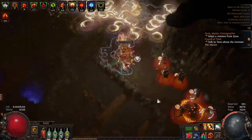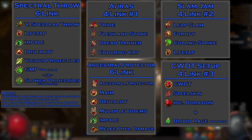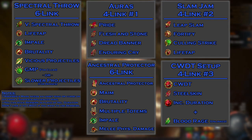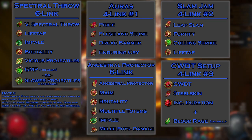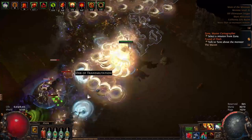On to the gems. For your Val Spectral Throw setup, swap out GMP for Slower Projectiles when bossing. It makes bossing so fun, and it doubles your damage, so it's necessary.